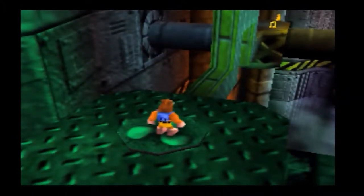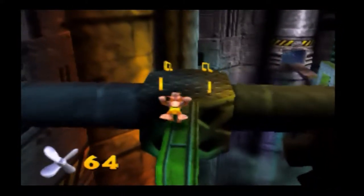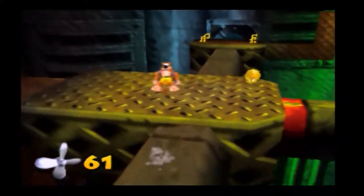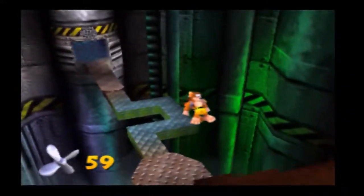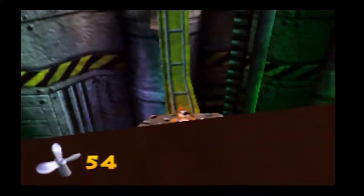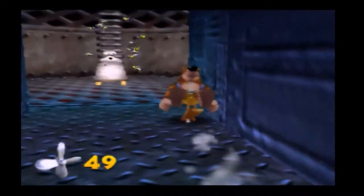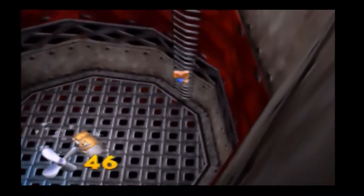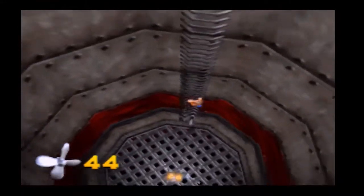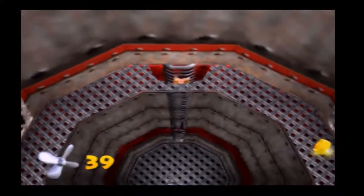The moment you hit the switch, try timing it perfectly so you can just run across. These things will slow down and come to a screeching halt, which means you need to leg it. Go as fast as you physically can — there is not much time to get through here. A lot of the obstacles in this room will stop for you. The only things that won't stop are these rotating platform thingies. So trust me, go as fast as you can. Be Sonic the Hedgehog.